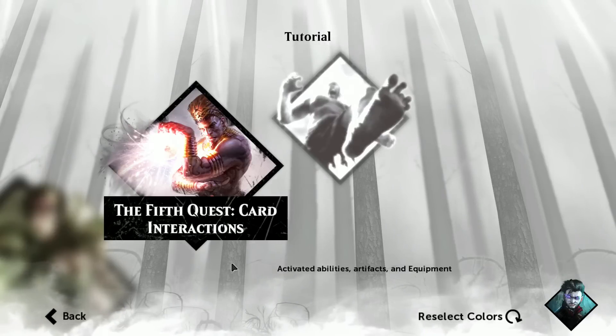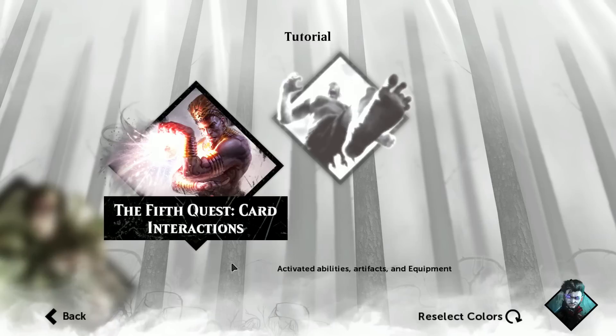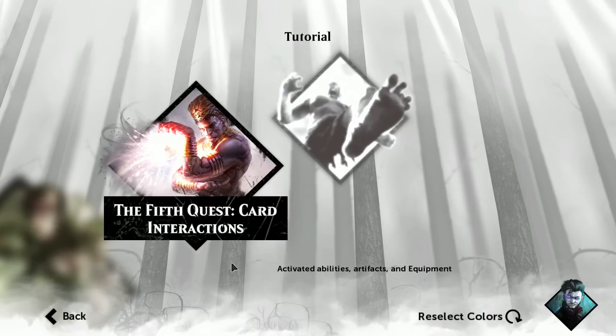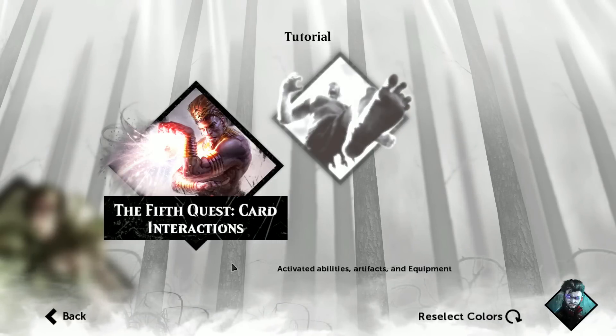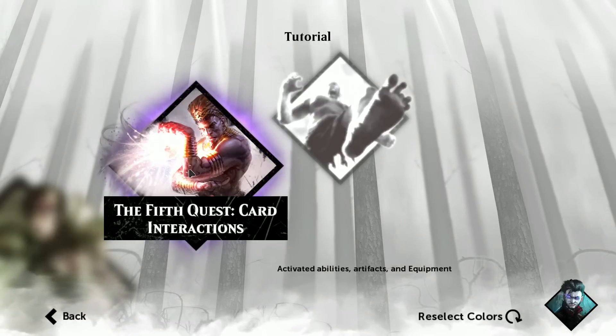Hello once again everyone, Luke here. Welcome back to the Magic the Gathering tutorial. Last time we took a look at instants, counterspells, managing the stack and how to use it in our favor. And in part 5 we're going to look at activated abilities, artifacts, and equipment. So let's continue with the 5th part of our quest, card interactions.